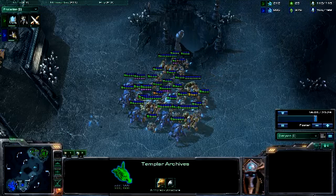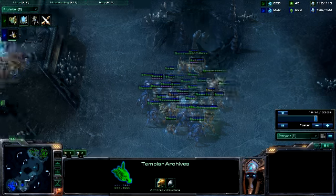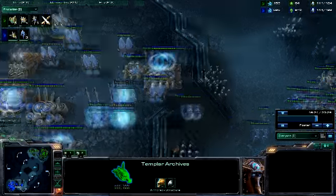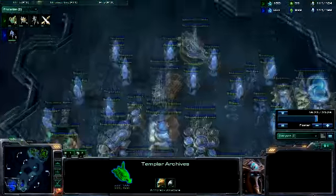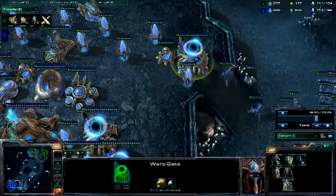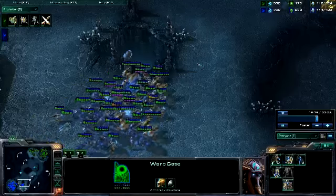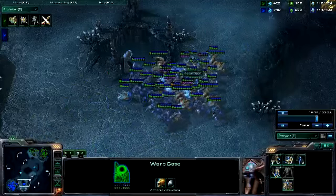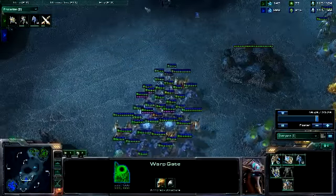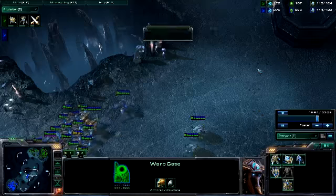Doesn't seem to be moving out just yet — guess he's waiting for some more units. His main was getting a bit too cramped. Looks like he built a photon cannon right outside his gateway. I guess that's why he got a forge, just to get two photon cannons — that's really not worth it. He really should get upgrades through his forge, or get charge for his zealots.